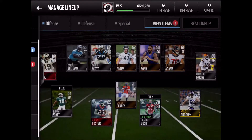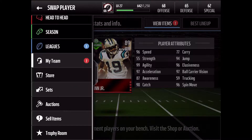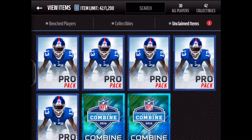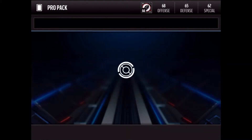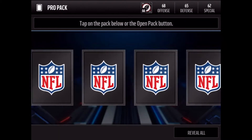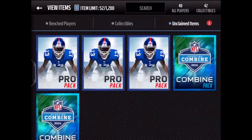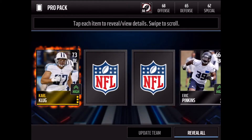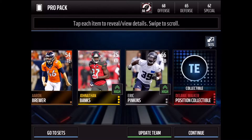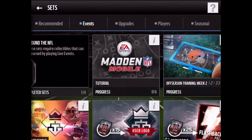If you guys want a running back or receiver, check out the Tedgin Jr. 96 speed — he's a beast. Let's see, best for last, so hopefully these pro packs can kill it for us. We're gonna get a lot of update teams because this is a bad account. Oh wow, no update team — that's a double gold pack. Oh, is that good? No, it's like 5K.